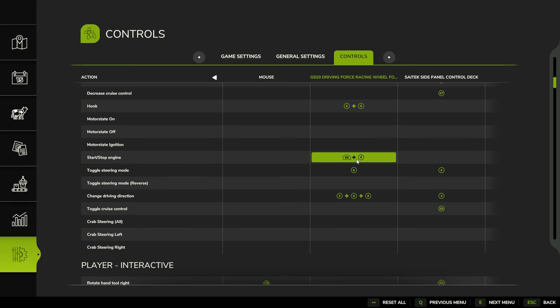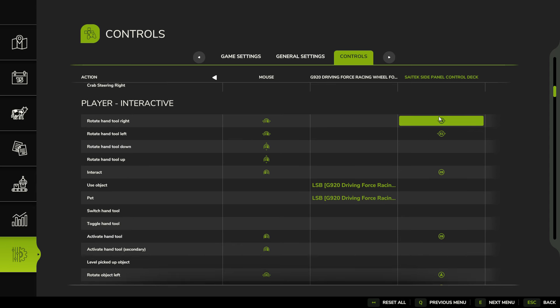Toggle steering mode: I'm not sure what button six is on the wheel, so that's default. On the side panel I have it bound as button 2 — you'll see that on the legend from the FS22 video. Change driving direction: I left these as default. Here's the change driving direction: button 3 on the side panel. Cruise control is one of the hard-coded things on the side panel that works as-is in FS25 — I didn't touch that. For default stuff, I use an 'if it ain't broke, don't fix it' approach.